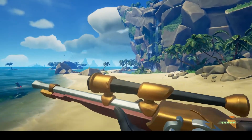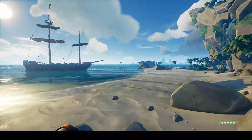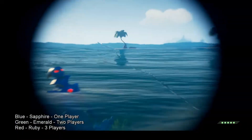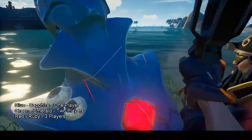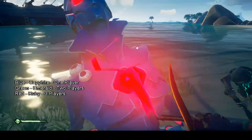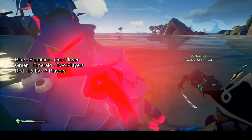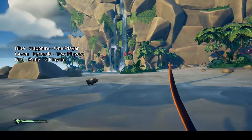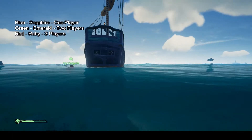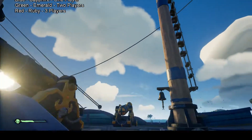Mermaid statues are found all around and have a unique buzzing noise that will help you locate them underwater. There are three different types: blue (sapphire), green (emerald), and red (ruby). Blue mermaids can easily be killed solo, green takes two players, and red takes three. Just keep smacking them with your sword until they die — you can shoot them as well. Green and red can be killed with fewer players using gunpowder kegs. These statues drop gems: blue is worth $1,000, green $1,500, and red $2,000. These gems can be sold to any of the three alliances for rep. I highly recommend selling them to the Merchant Alliance, as it is one of the reps that takes the longest to level and most people do not like leveling merchant.